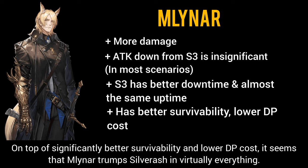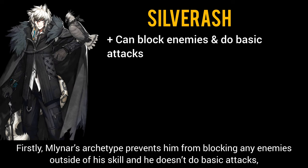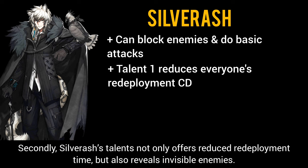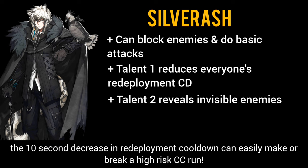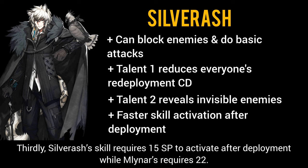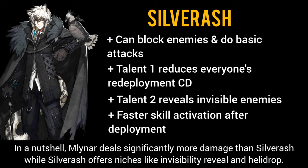On top of significantly better survivability and lower DP cost, Milner trumps Silver Ash in virtually everything. However, there are some scenarios where Silver Ash is preferred. First, Milner's archetype prevents him from blocking any enemies outside of his skill and he doesn't do basic attacks, making him basically useless off-skill and a waste of a deployment slot. Second, Silver Ash's talents not only offer reduced redeployment time but also reveal invisible enemies — paired with his third skill's expanded range, Silver Ash can reveal a large group of enemies. The 10-second decrease in redeployment cooldown can easily make or break a high-risk CC run.